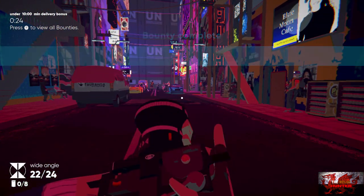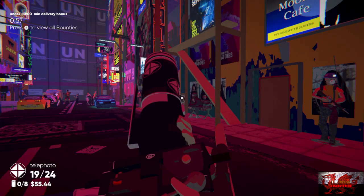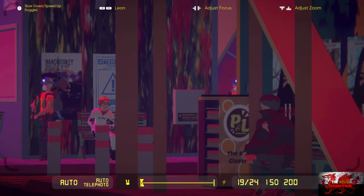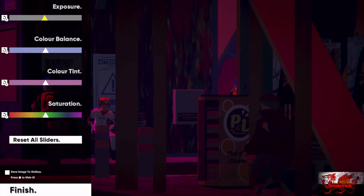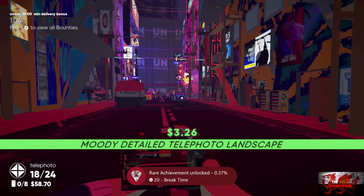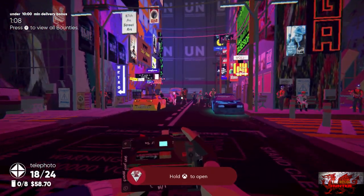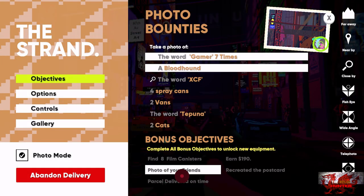Turn off the photo mode in the start menu. Stay in here, get the telephoto out, and take a picture of the woman sitting on the bench in white on the left and the woman on the right sitting on the bench — both of them have got cigarettes. We will get another achievement called 'Break Time' for that.